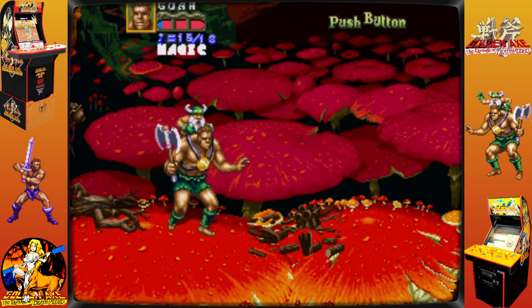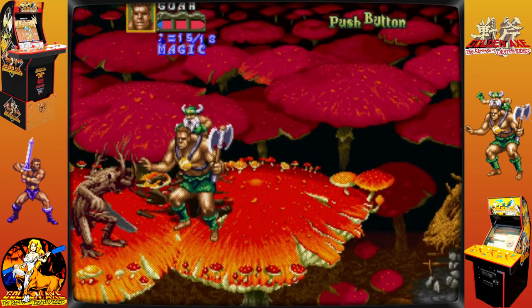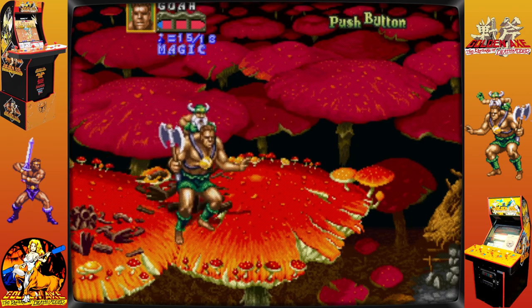Goa, a giant stern blade barbarian; Dora, a centauride; and Tiny Trix, a little elf kid with a pitchfork, are the playable characters.